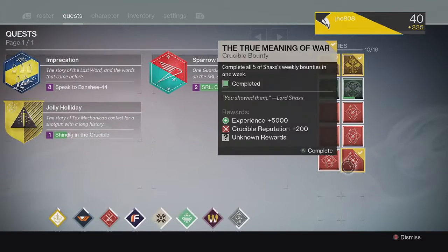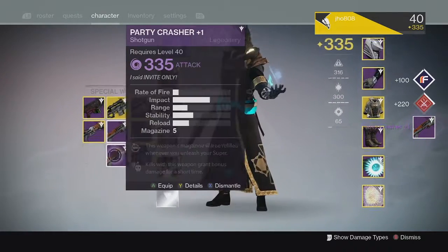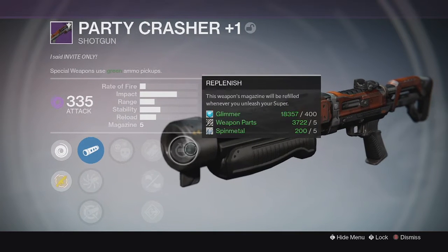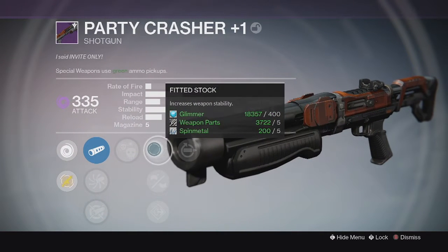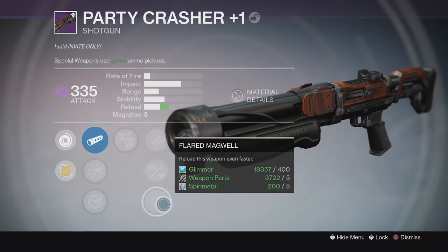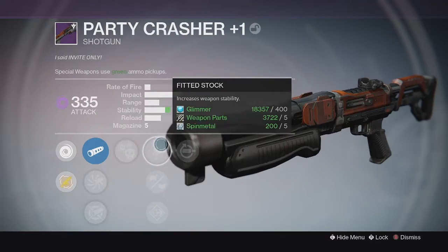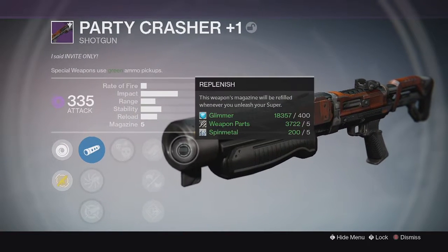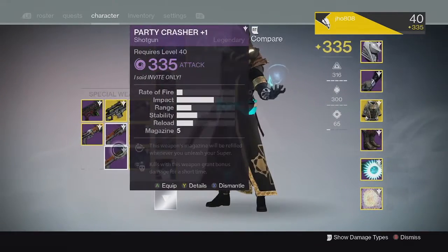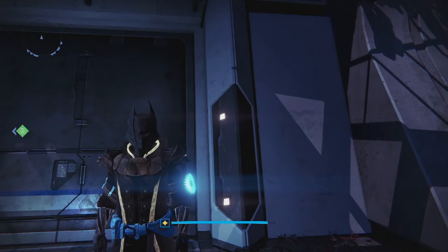Moving on to my Weekly Crucible loot — for the first one I got another Party Crasher Plus 1 Shotgun. This one came in at 335 with the perks Crowd Control and Replenish. Down the middle we got Fitted Stock, Rifled Barrel, and Flared Magwell. For scopes we got Accurize and Aggressive Ballistic — pretty decent. Rifled Barrel along with Accurize and Aggressive Ballistic is really good for range; I think you can max out range on that one, so not too bad overall.